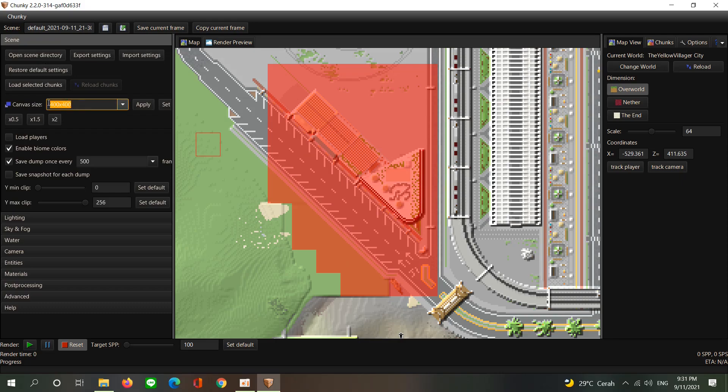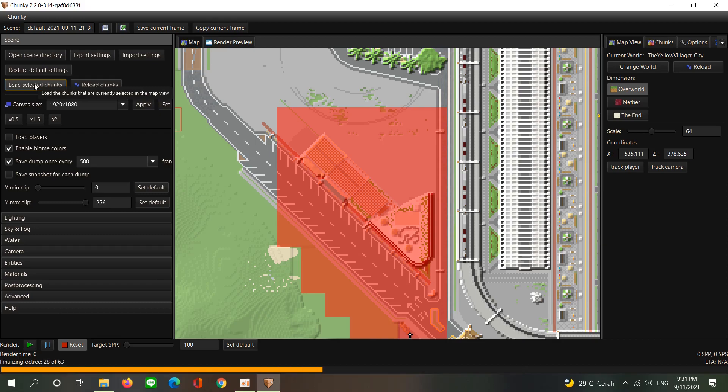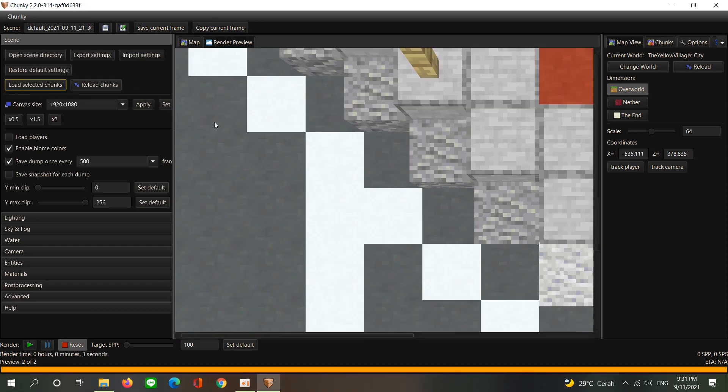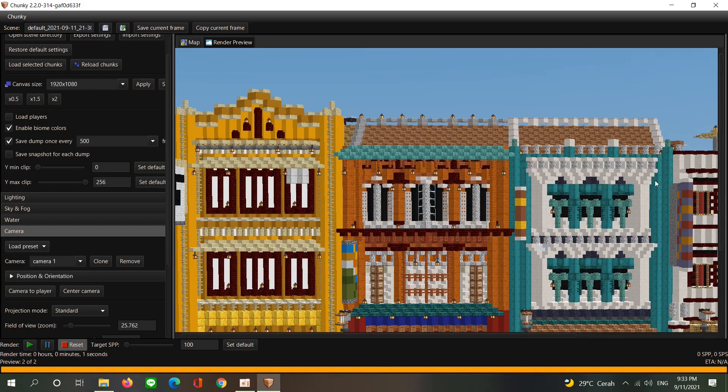Then you need to go to the scene and set the canvas size. I'm going to set it to 1920 by 1080 and apply. Below, you just need to adjust the position after you finish adjusting.